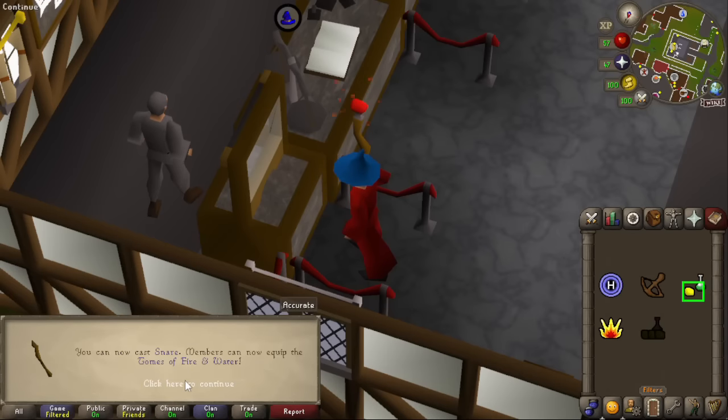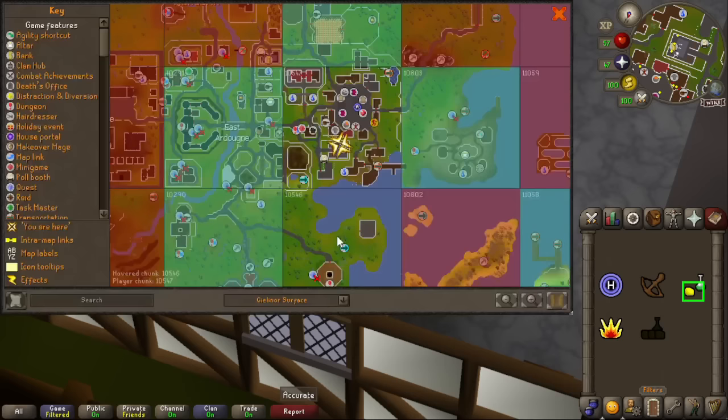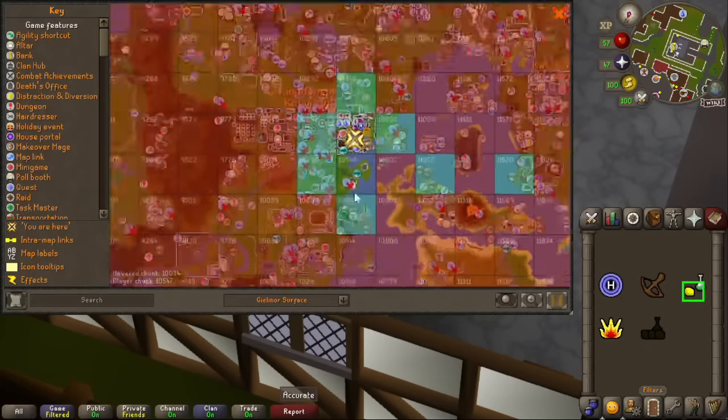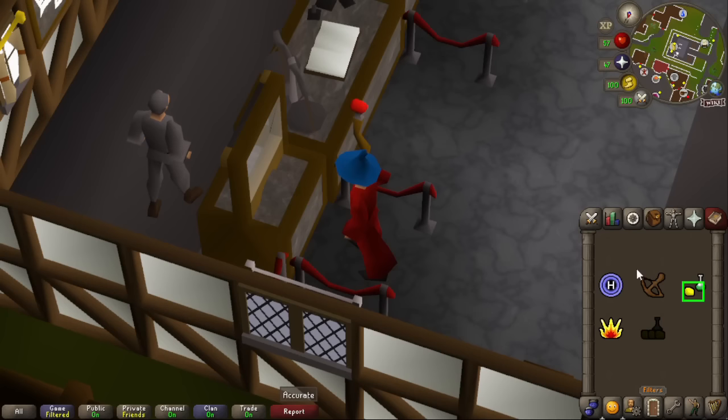That is 50 magic — that's snare, and the tome of fire and water. They're both a long way off — tome of water is all the way down here and the tome of fire all the way up there, so I don't think we'll be getting those anytime soon. But 50 magic is pretty good.